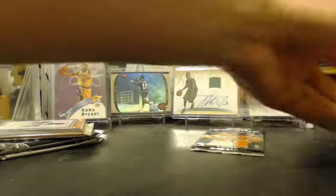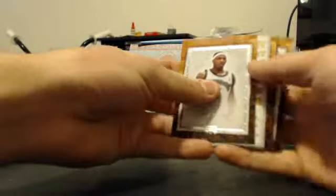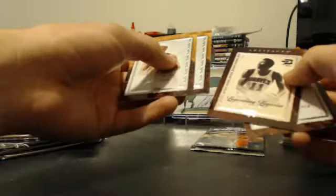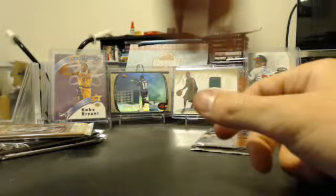So not bad so far. This one here — oh, this is a filler card, not even a jersey card. I thought that was a jersey card. I got Jason Kidd, Bob McAdoo, numbered out of 999 — very nice card, a Legends card. 115 out of 999. Cool cards there.